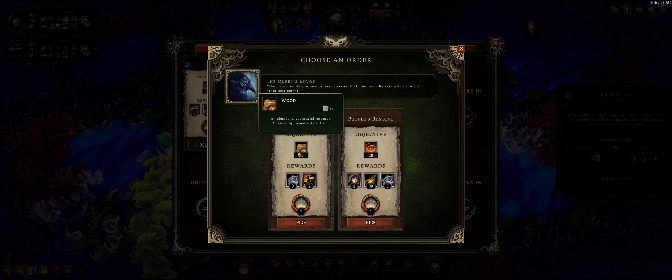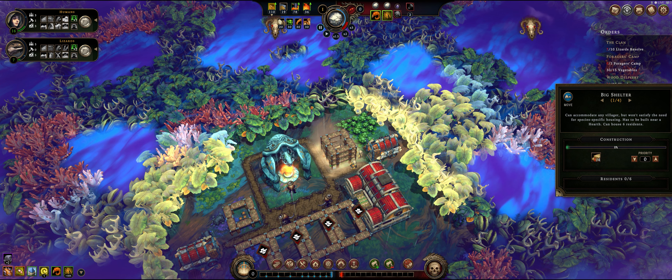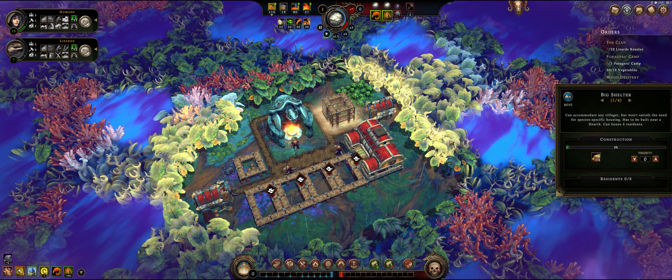And then this one gives us 35 - we have to collect 35 wood. This is the short one. So we're going to do that one. Every 12 to 15 minutes or so, you get new unlocks, which is good. That's the shelter - hopefully it's going to be built soon.